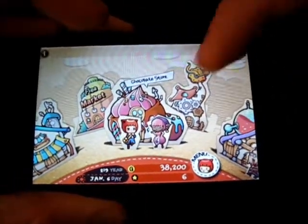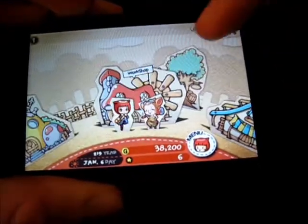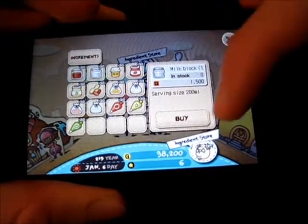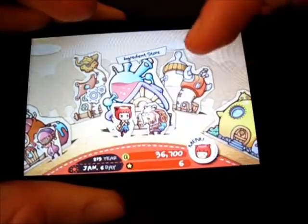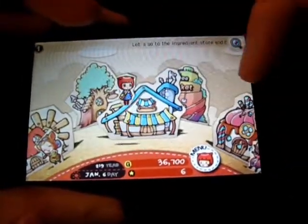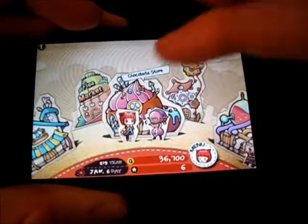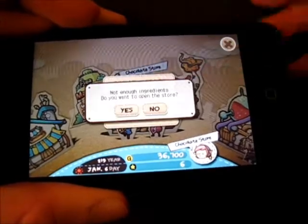You can swipe back and forth and move to different places, go to different things. You can go to the workshop and you've got all these different things. There's an ingredient store — I'm going to buy some milk here. You can earn points by selling your chocolates and making customers happy. So let's go to the chocolate store. I just did a little quest and it has some dialogue, but I'm going to skip that and open the store.